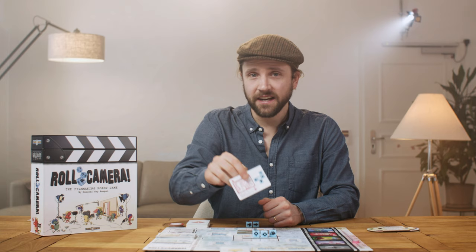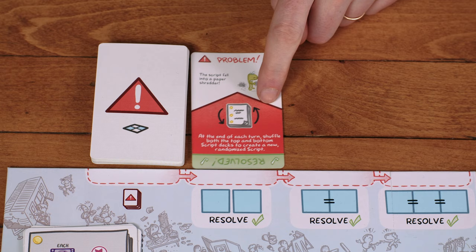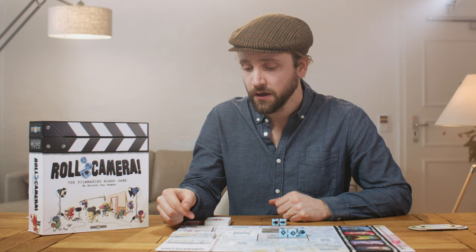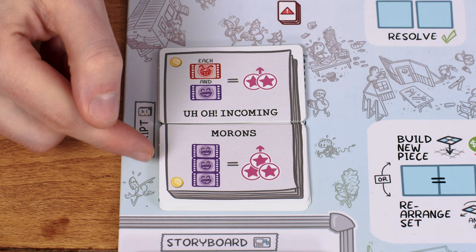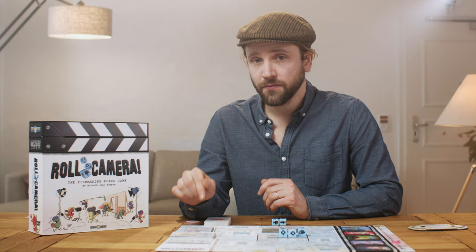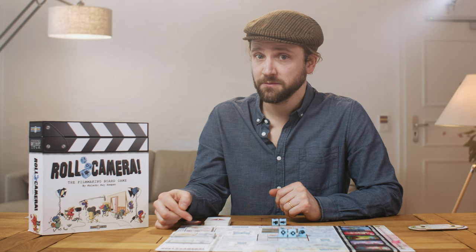As soon as the fifth scene enters the editing room, the movie is complete and the game ends at the end of that turn. You must still activate any problem effects occurring at the end of that turn, but you do not advance the schedule. Once the final turn is complete, consult the script cards to award any quality bonuses or penalties — after all, it's the quality of the film's story that really determines its worth. The script bonuses are only tallied once the film is complete and the final turn is over, and only the final script at the game's end counts for scoring.